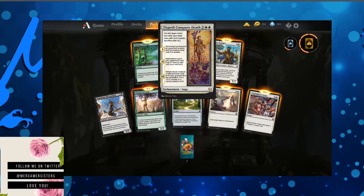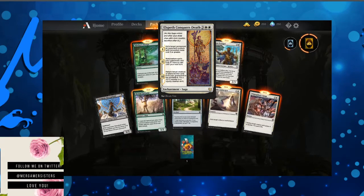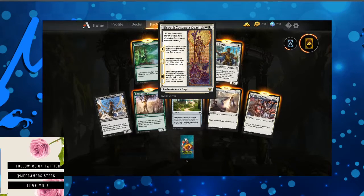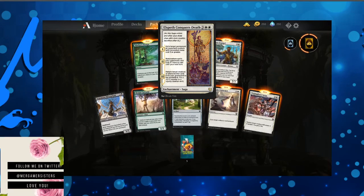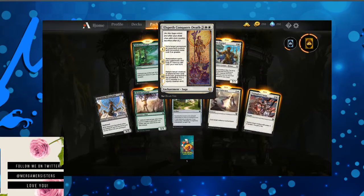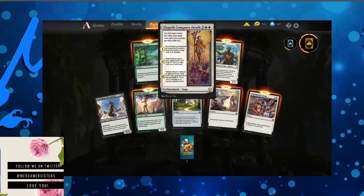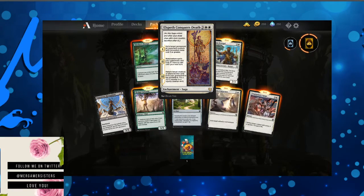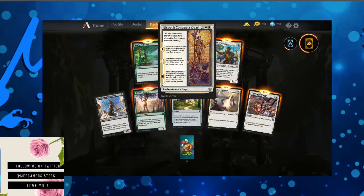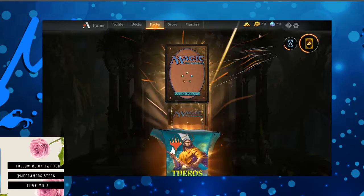Elspeth Conquers Death — yes, she does, every time. Exile target permanent an opponent controls with converted mana cost three or greater. Non-creature spells your opponents cast cost two more to cast until your next turn. Return target creature or planeswalker card from your graveyard to the battlefield with a plus one plus one or a loyalty counter on it. That's awesome.